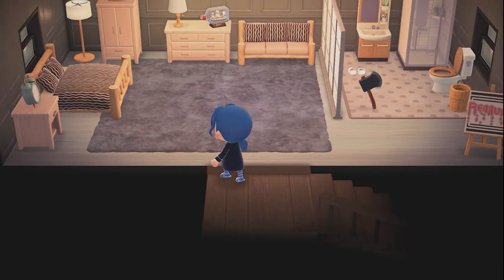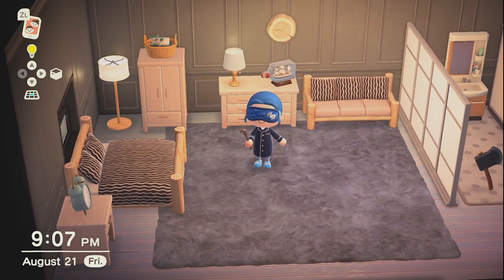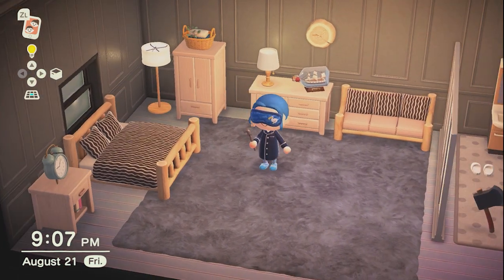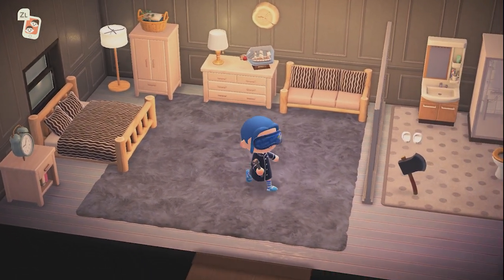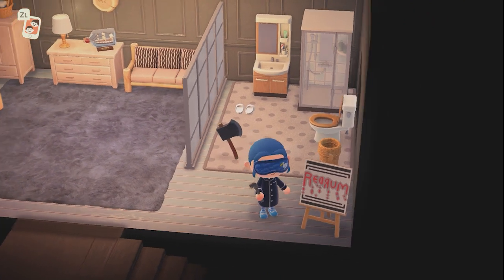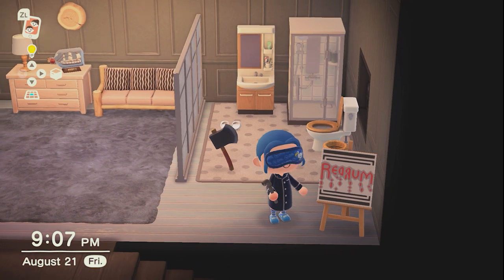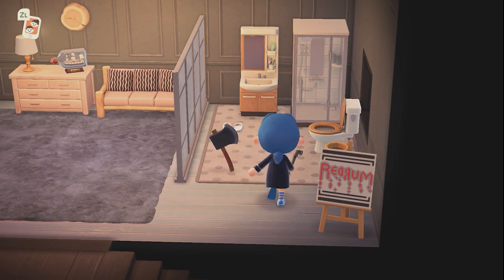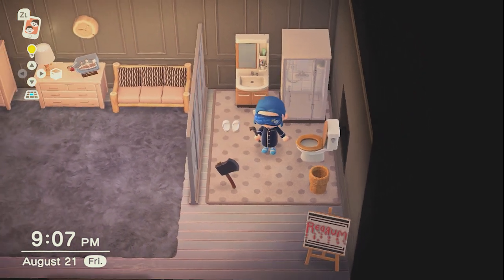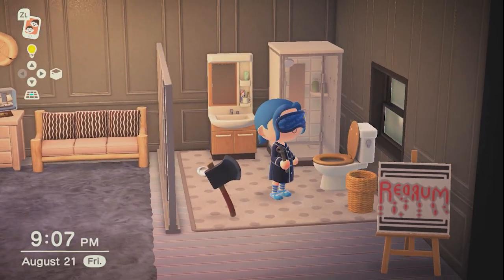Upstairs we've got a little hotel suite — one of my favorite rooms. It's set up as a studio with a bathroom and little apartment. I added a Red Rum poster to indicate the creepy side of the hotel room, along with an axe. I really like how this room came out.